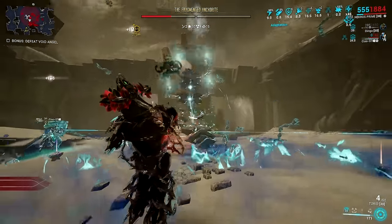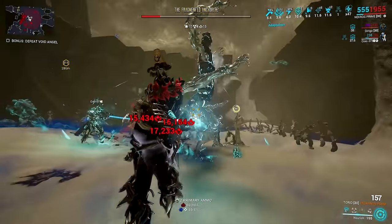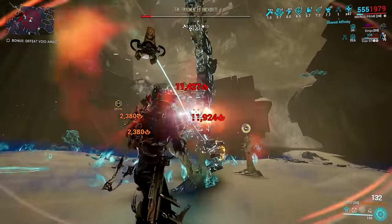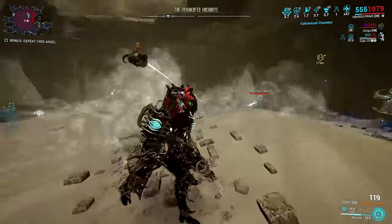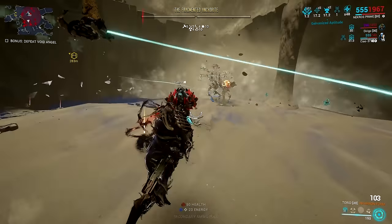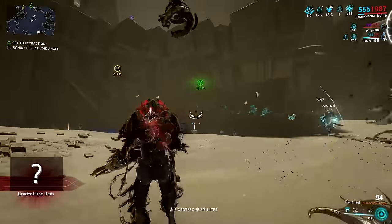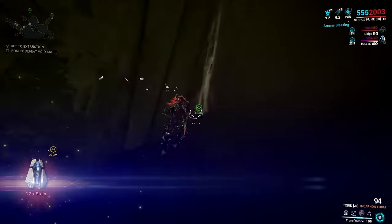The only downside with Necros is his survivability. I know that Shield of Shadows exists, which grants a cap of 90% damage reduction while active. However, this ability is sometimes the reason why I die as Necros — it has a relatively slow cast that makes you vulnerable to damage while activating your ultimate. In addition, I feel like I need to sacrifice a lot of best-in-slot mods to get 214% power strength so I can have the 90% damage reduction.